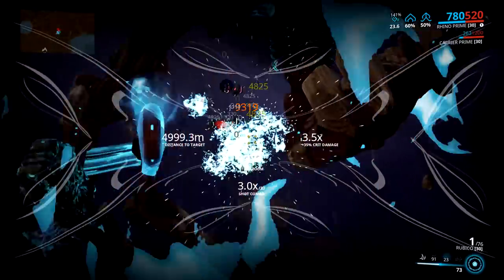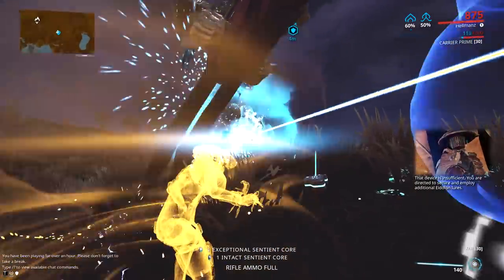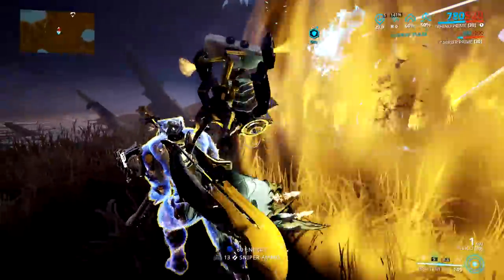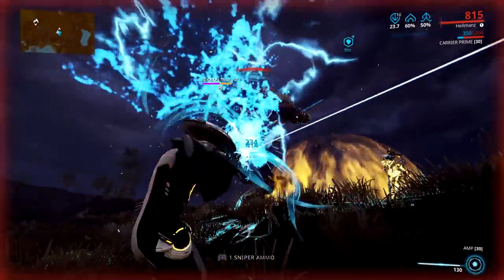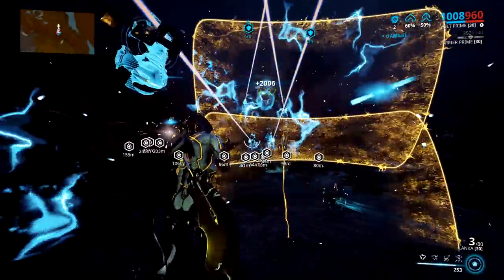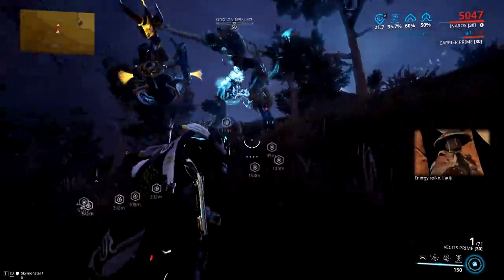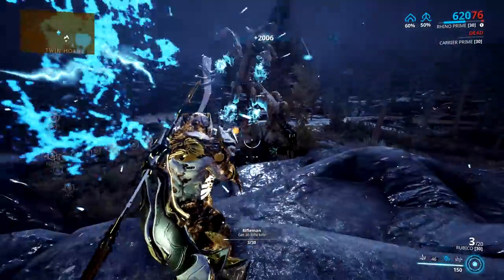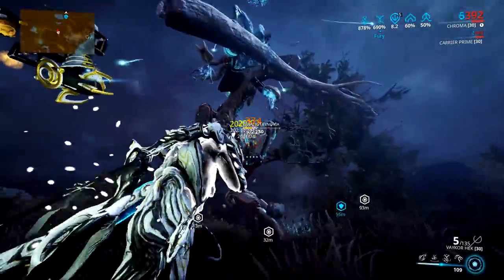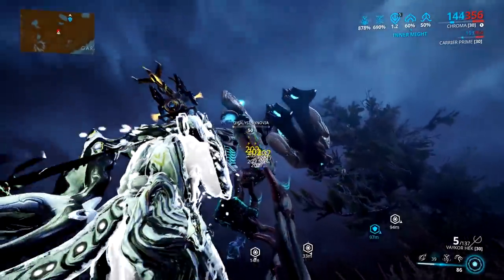For weapons, you ideally want to bring a high damage crit-based weapon with the Radiation elemental combo, which is a combination of electricity and heat. This is because all three Eidolons are weak to radiation, so they take extra damage from it. You don't want to go for status because they're immune to all status effects with the exception of Void, which only your amplifier can proc. The best and most used weapons are the Lanka, Vectis Prime, or Rubico. A lot of people also use Snipetron Vandal. This doesn't mean you absolutely have to bring a sniper rifle — a crit-based shotgun like the Vaykor Hek or even the Arca Plasmor will do just fine, just bear in mind you may have to be closer to the boss to do full damage.